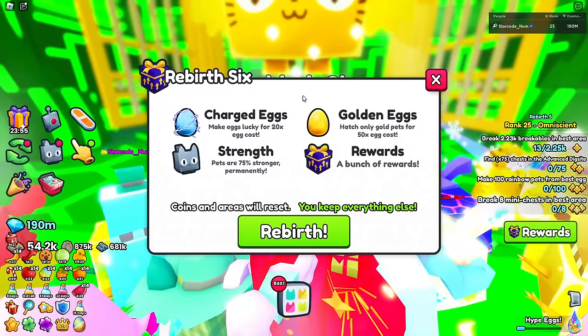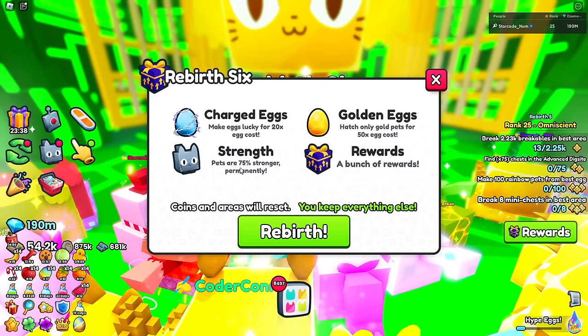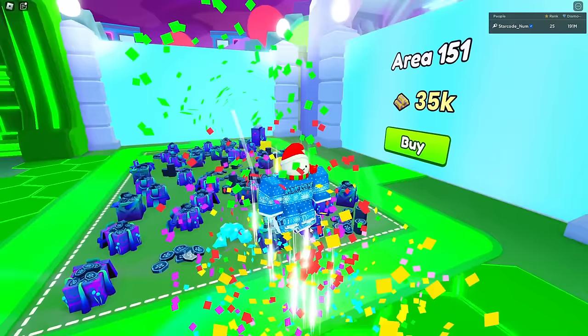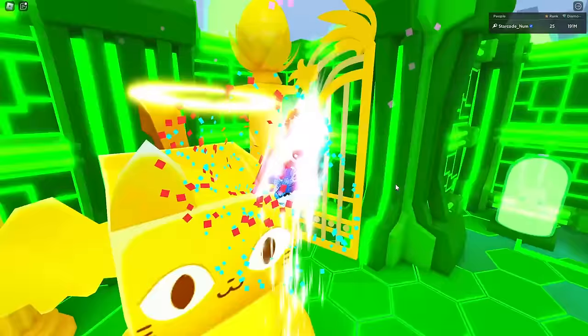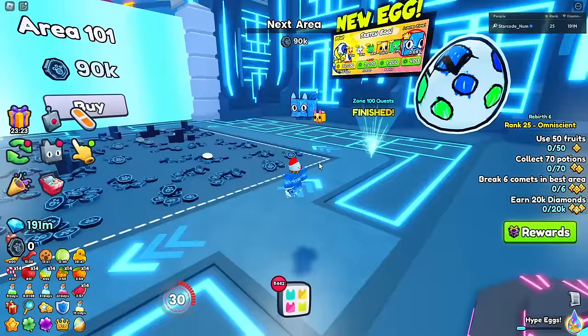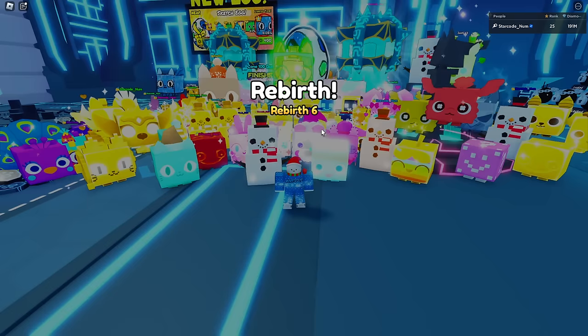With this rebirth they added charged eggs and golden eggs which do completely different things, and there's also a strength thing that makes your pets 75% more stronger plus a bunch of rewards. Let's hit the rebirth button - rebirth six is official! There are our rewards; the other random stuff like tech keys aren't anything special.